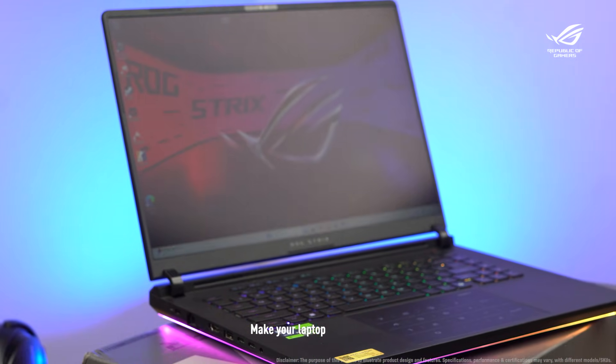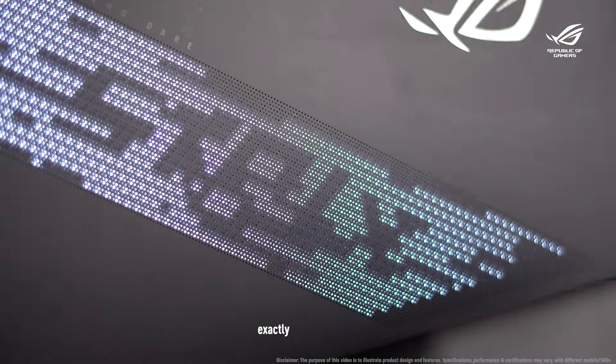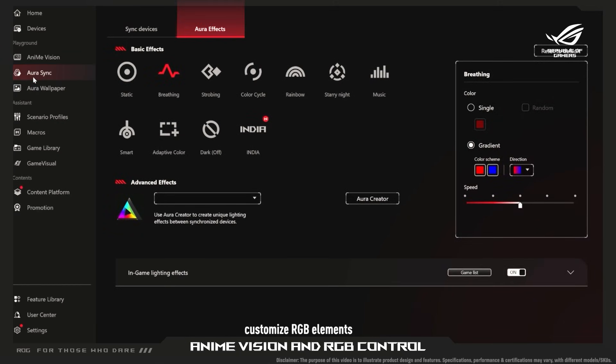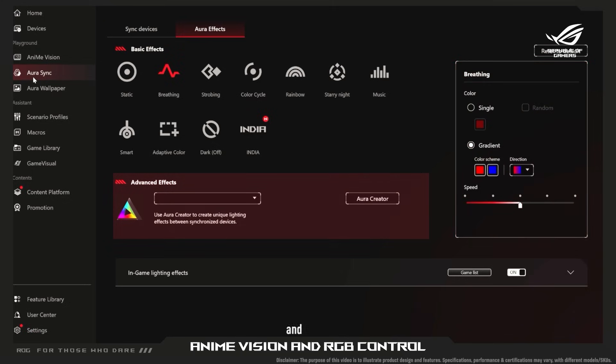Make your laptop uniquely yours by configuring RGB and Anime Vision exactly how you like it. Head to the Aura Sync tab to customize RGB elements like keyboard backlighting, accent colors, FX and more.